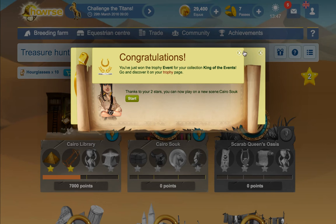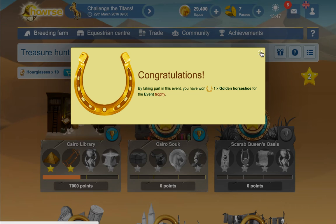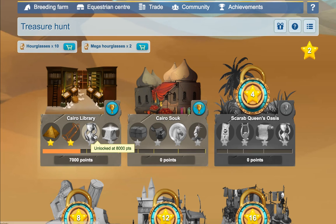Return to main menu. You've just won the event for your collection — king of the events! Go and discover the trophy. Thanks to your two stars you can now play in this new scene by taking part in the event. Okay, so I obviously just got a lot of notifications.